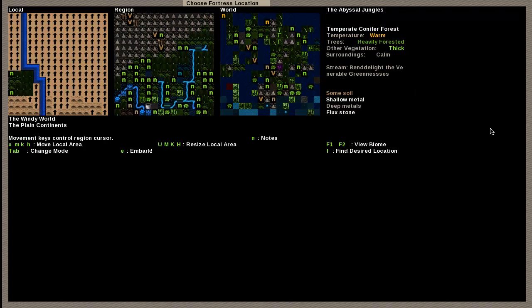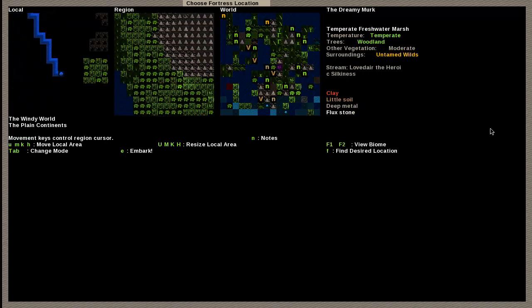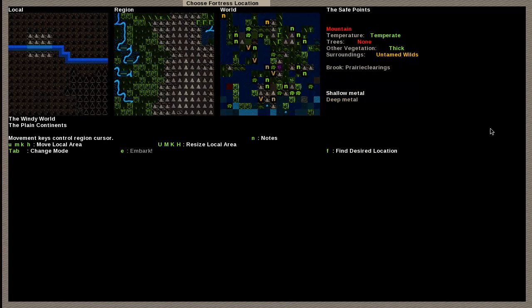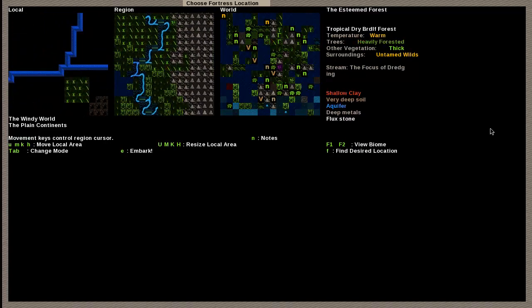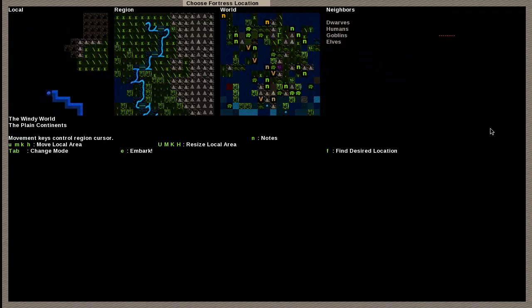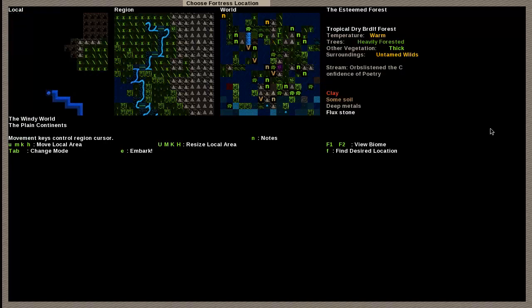This won't be my final area — this is just for explanation. Let's find a nice area with no aquifer. Here we go: it's got clay, some soil, deep metals, flux stone, a bit warm, lots of forest, thick vegetation, untamed wild, and a stream, so it does have water. There's some mountain area in it. Same neighbors as before, and we'll have a closer dwarven civilization. So we're going to hit E for embark. I've selected a larger area than normal just to show.